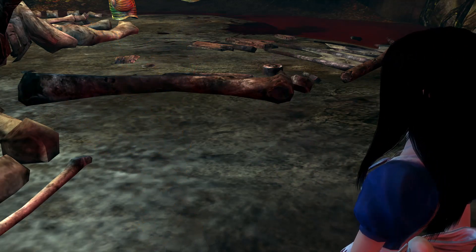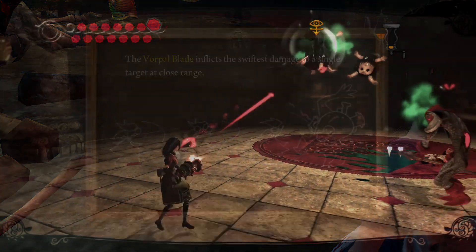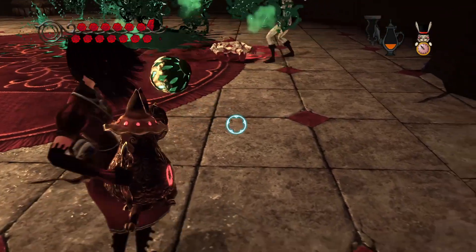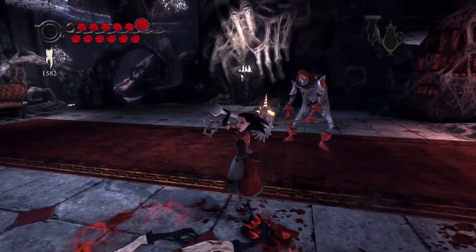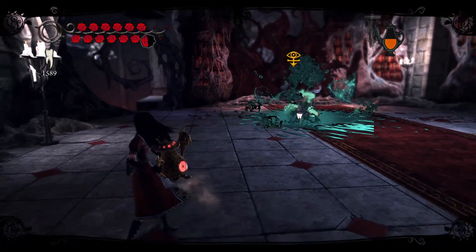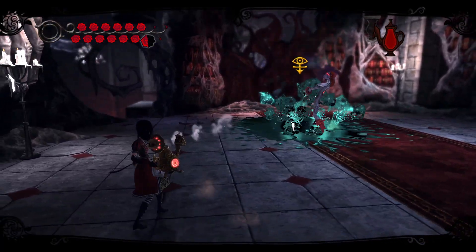To spice things up, she also gets her hands on the Pepper Grinder, Teapot Cannon, and Hobby Horse, each with their own uses in battle. The Pepper Grinder is good for shooting enemies in the air or at a distance, the Teapot Cannon is great for crowd control, and the Hobby Horse is useful for hitting enemies on or beneath the ground. And that's it — by the start of Chapter 3 you've obtained all the other weapons in the game, and there are six chapters in total.